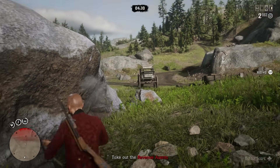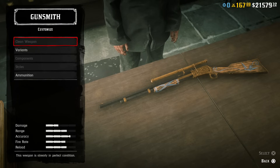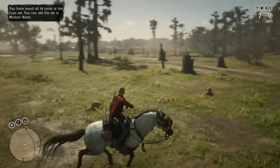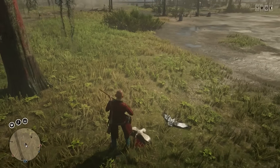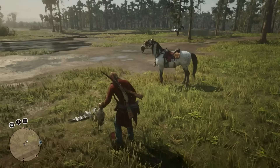Moving on, we can start looking at some weapons. At 21, we have the Varmint Rifle, which costs $72. This allows you to kill small animals, sedate animals, and shoot bird eggs out of nests. It actually makes it the most valuable weapon in the game with everything it can do.